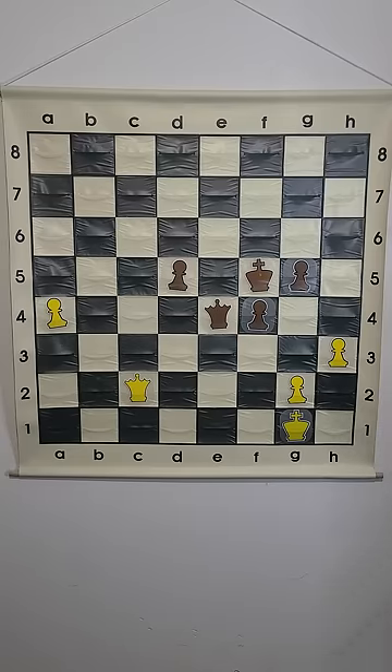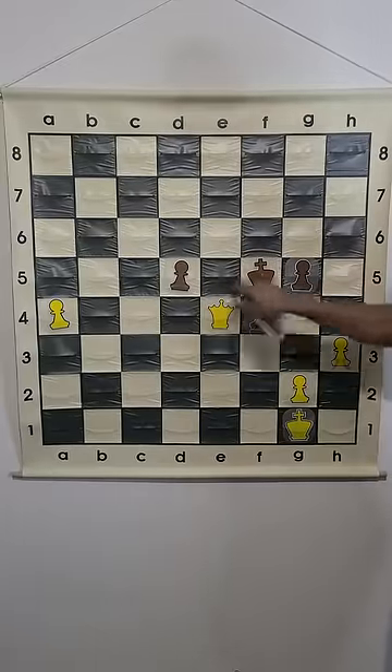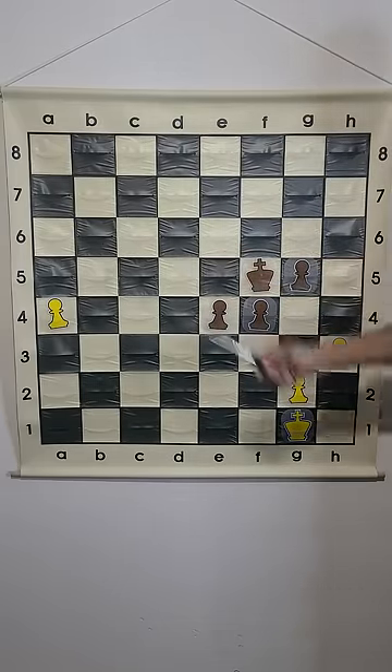If we capture their queen, are we going to be in a winning position? The quick answer is yes. After queen takes on e4, d captures on e4, our pawn is going to run up the board and promote.